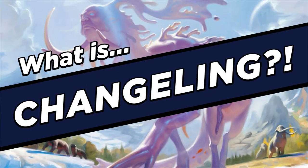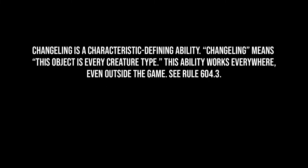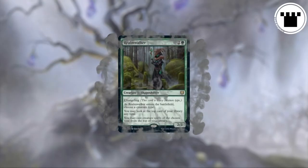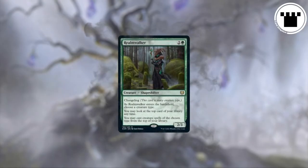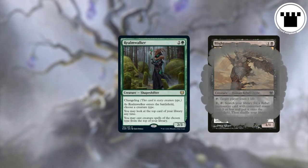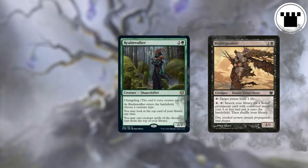What is Changeling? Simply put, Changeling is an ability that means a creature with Changeling has all creature types. This works even if the creature isn't on the battlefield. So if you have a card that tells you to go get a Rebel from your library, you can find a Changeling.